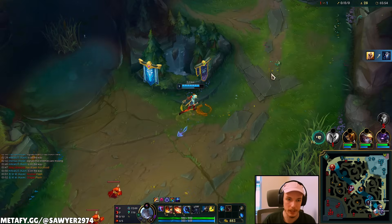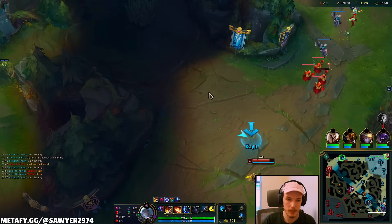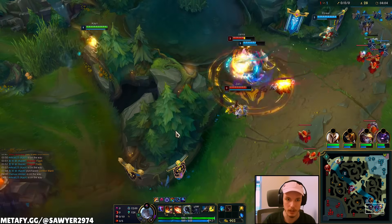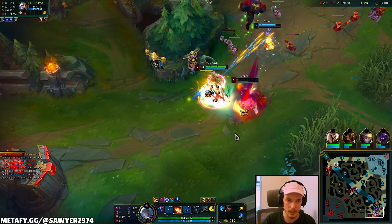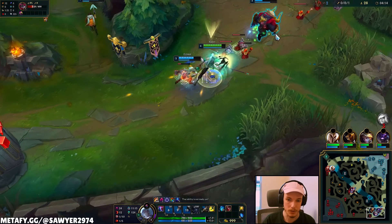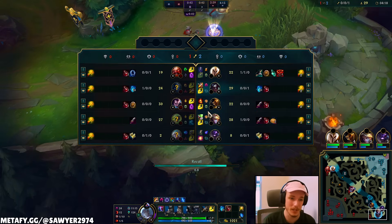They trade kills. Now this wave is going to move up and they'll hold it right here, so we don't have to force just yet. Once the enemy bot lane moves up, then we'll look for the gank. E moving — nice. Onto Janna, wait for Janna to spend summoners. There's her summoners, there's the stun — auto Q, W, get the slow on him. That wasn't too bad, gives us a little bit of orbs.